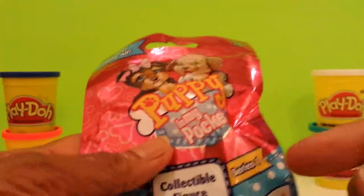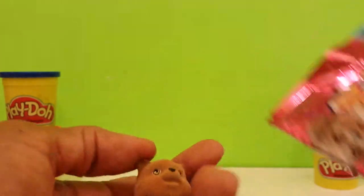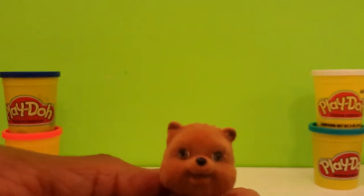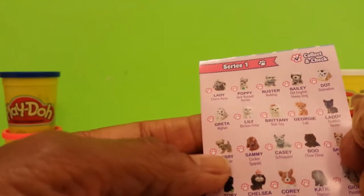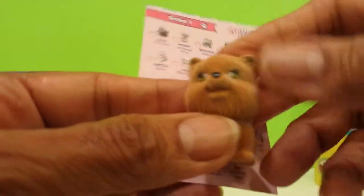We have Puppy in my Pocket — this is series one. There are a bunch of different ones you can get. Let's open it up and see which one we have. Puppy in my Pocket — they tell you what it is. He's a cute little thing. Let's see if we can identify who he is from the list. It looks like it might be Zoe — that's what it looks like. And he's a Pomeranian.